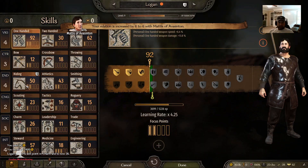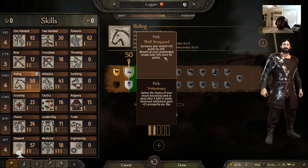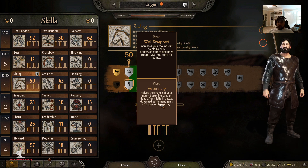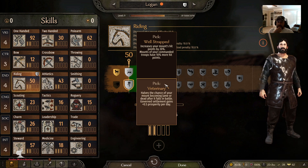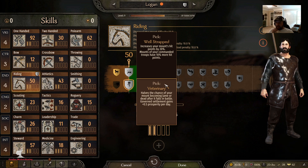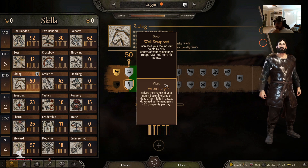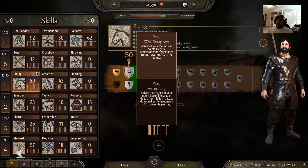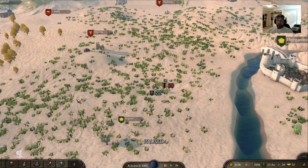I'm up at 30k gold. Let's look at riding perks: Strap increases your mount's hit points by 20%, Veterinary reduces the chance of your mount becoming lame or dead after battle, and Govern Settlements gains 0.5 prosperity a day. I don't really care about the mount becoming lame perk — once a horse becomes lame it's slower and no good. The 20% hit points or 0.5 prosperity — I think I'll go with Strap. Maybe I'll regret not taking prosperity, but there we go.